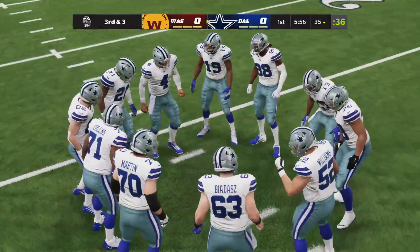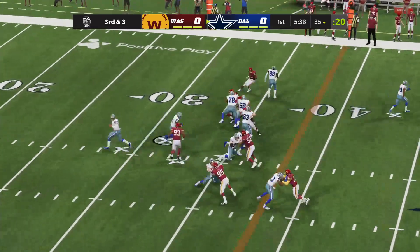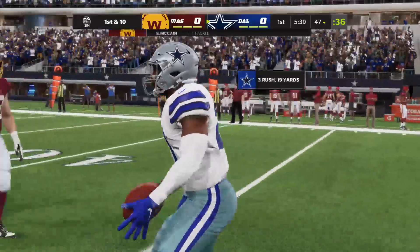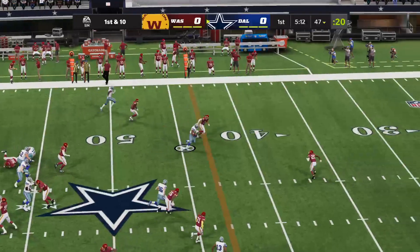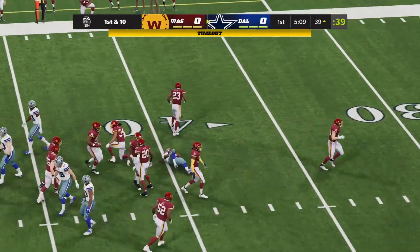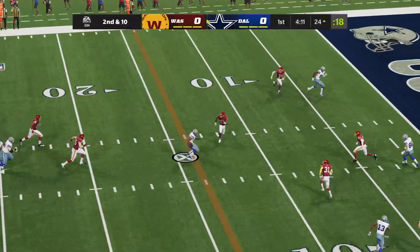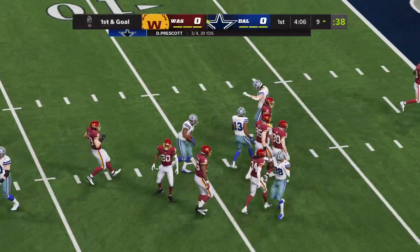Dallas comes out running the ball a lot — three straight runs to open the game. Zeke on third and three finds a big hole up the middle, almost to midfield, to the 47-yard line. Three rushes, 19 yards for Zeke to start the game. Prescott in the shotgun hits a slant to Amari Cooper, who gets shaken up on the play. But Cooper misses just one play before immediately making another big gain over the middle.